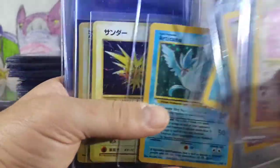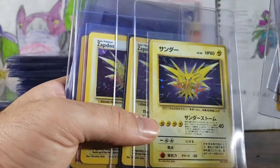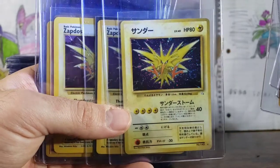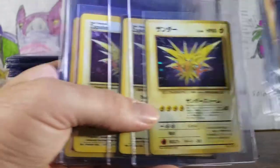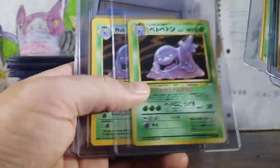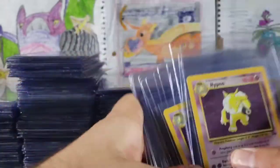Moltres, all holographic. Articuno. Japanese Zapdos — does this one have a swirl? Looks like this one right here if you guys can see that — see it slightly. Fossil, more Fossils. Moltres, Muk, Japanese Muk — I think it came in a starter deck as well.